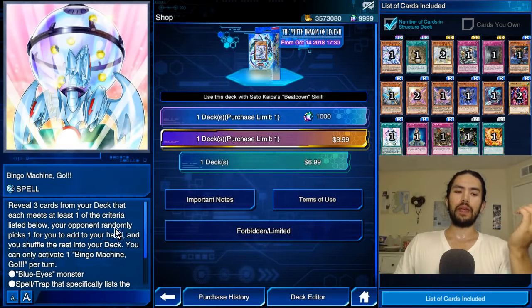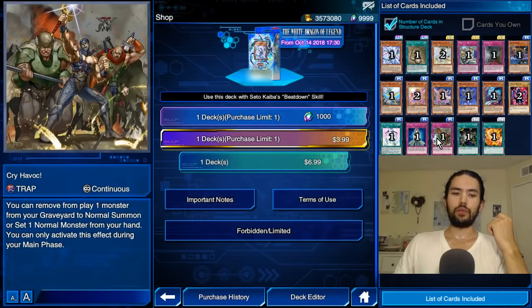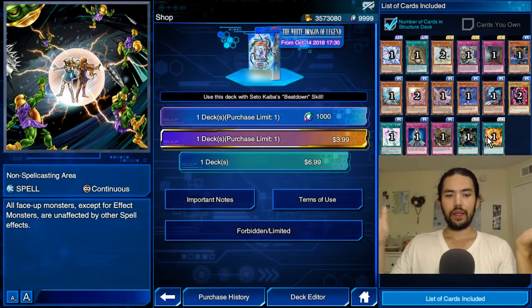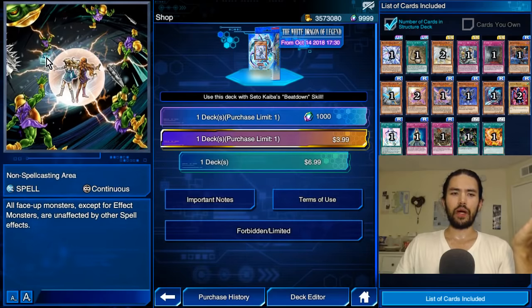Bingo Machine Go is an amazing card that searches Blue-Eyes — you activate it, pick three Blue-Eyes cards, and one gets added to your hand. Common Charity is super old. Cry Havoc is not as good as it sounds — you can't normal summon a Blue-Eyes off of Cry Havoc because the standard rules of normal summoning still apply, it has to be level 4 or lower. Non-Spellcasting Area is like a cheap version of softening up your opponent's field, a cheap version of back row removal protecting your monsters from spells. But we don't really have a spell meta right now, it's a trap meta — maybe valuable in the future. Heretic Seal of Supremacy is also from a box.